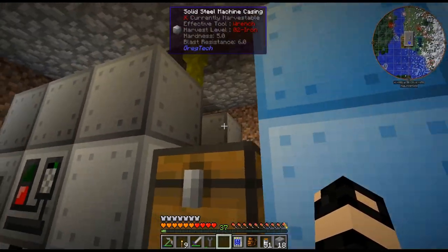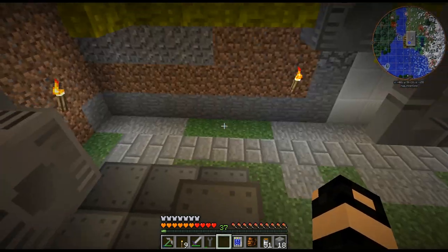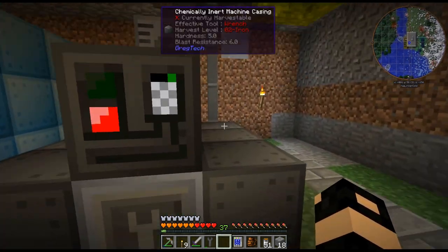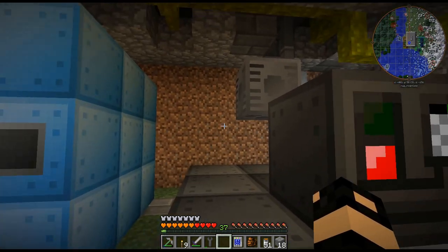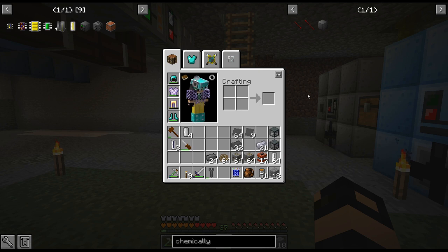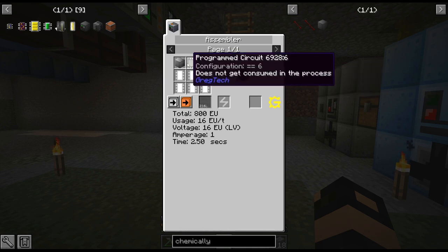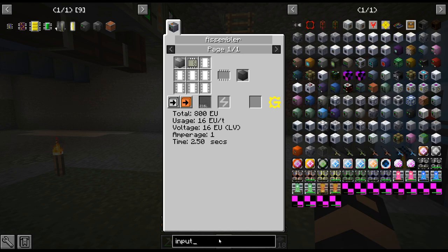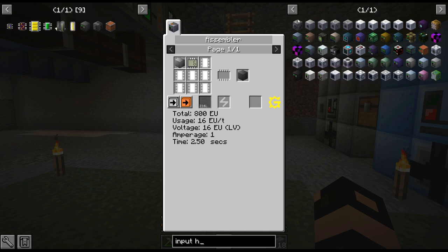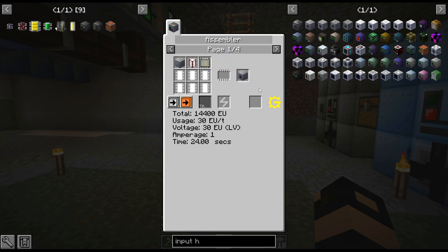I did borrow the energy hatch from right here — energy hatches are a pain to make too. So that would be six... twelve... thirteen... fourteen extra spaces that I need to fill. I can either fill it with the chemically inert casings or the input/output hatches. In GregTech New Horizons, I would probably say the chemically inert would be easier, although we can just use polyethylene for the hatches, which is relatively easy to get.